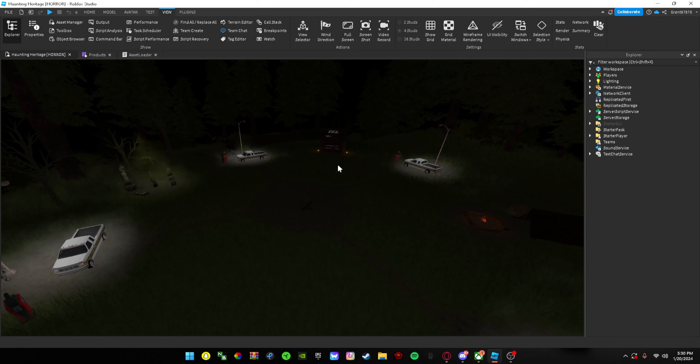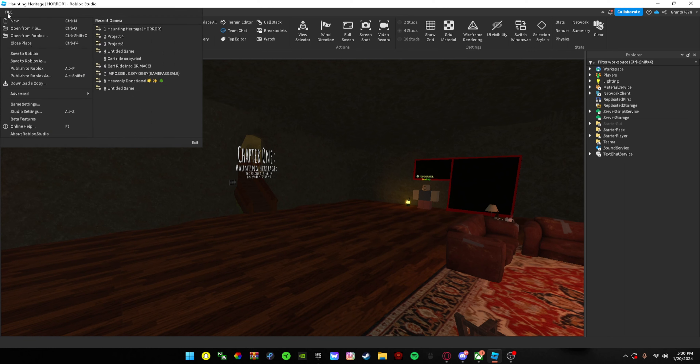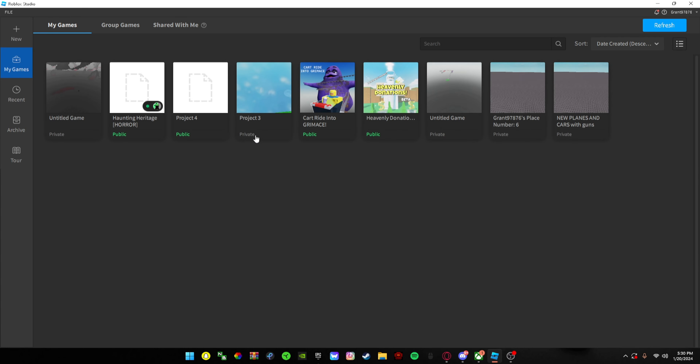All right guys, this is devlog number one. I'm kind of making a late devlog because we already got the lobby done. I should have a trailer out in maybe a couple days for what we have so far. Introducing Haunted Heritage — a new horror game coming to Roblox. We already have the lobby done. We've got chapter one, and chapter two is coming soon. We're still working on chapter one, but let's get to the game itself.